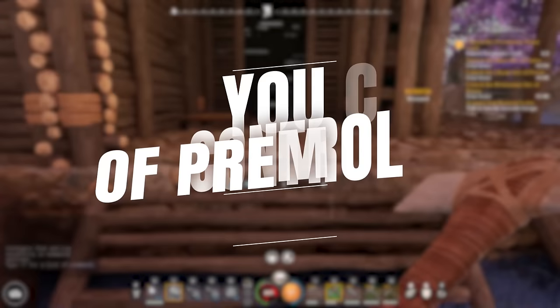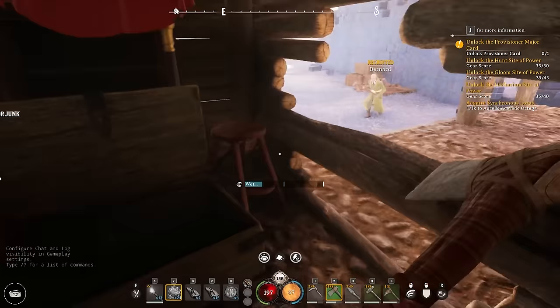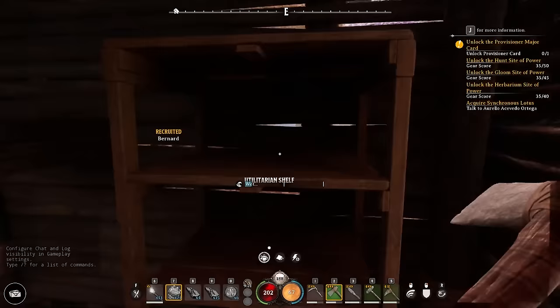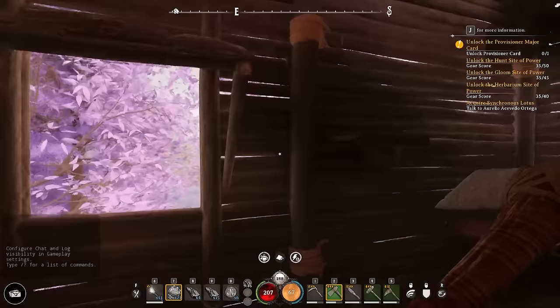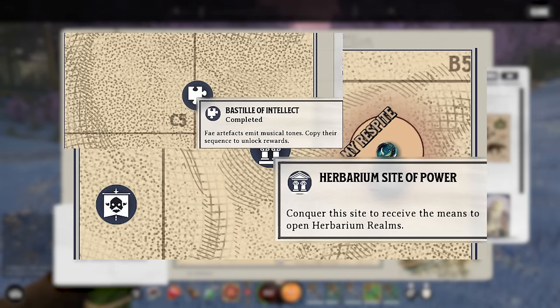Tip number three: you can take over makeshift bases. If you're not into building or you want a forward operating base inside the realm you're exploring, simply place an estate item down. Even the ones you help build during aid dynamic events can be taken over this way. You'll be able to use all the benches, storage areas, beds, and everything already inside — saving your resources while having a fully fleshed out base that's already there for you.